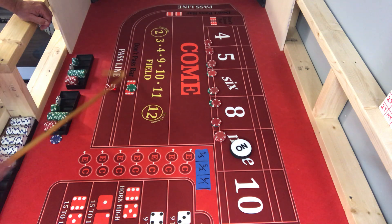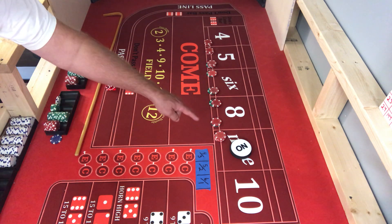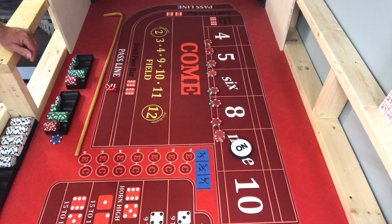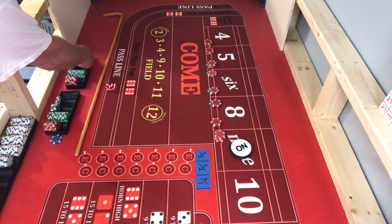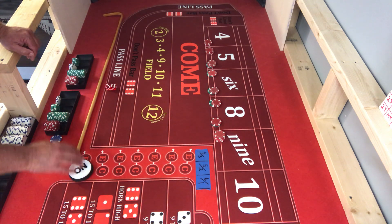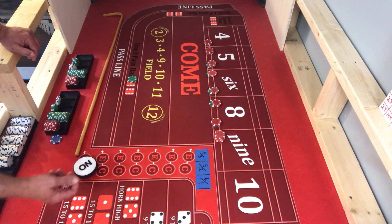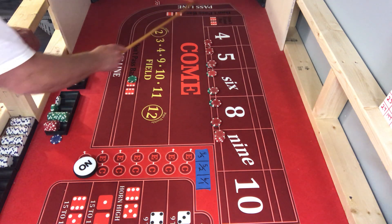There is a nine — bad news here. What's it got on there? 20. Pays 28. And 50 going back on the don't pass. We are coming out — back on the nine again.